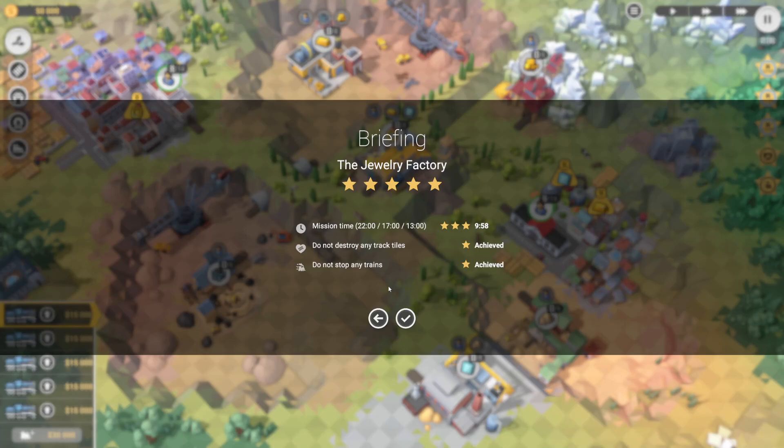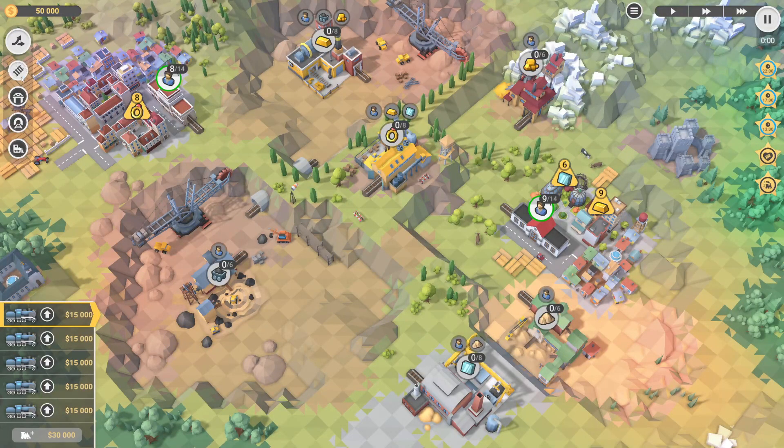Hey guys, Super Cool Dave here. I'm playing Train Valley 2 and I'm going to show you how to get all five stars on the Jewelry Factory. We have to do it in under 13 minutes, we're not allowed to destroy any track, and we're not allowed to stop any trains.